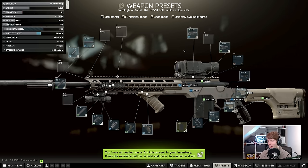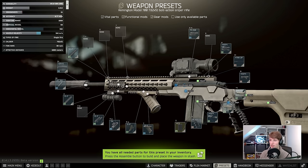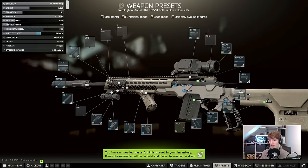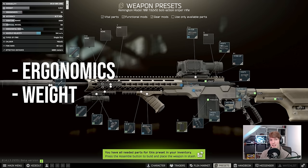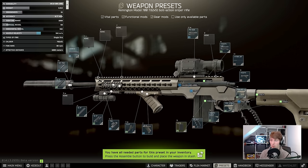Now we've got our hands on this M700, what exactly do I think is wrong with this gun? The M700 can be built more modularly than most others and it can be extremely powerful, but typically there are two things you really need to consider when making a bolt action: ergonomics and weight. Recoil really doesn't matter anywhere near as much as with other weapons because you're only firing one bullet at a time.